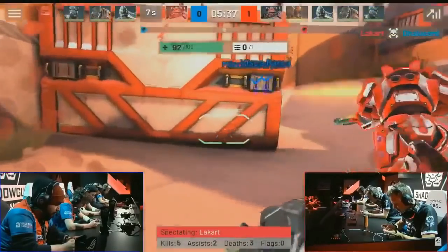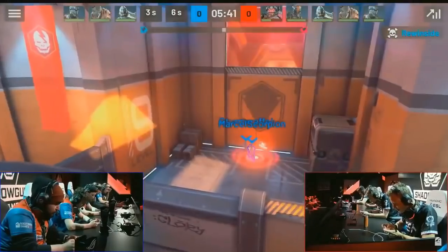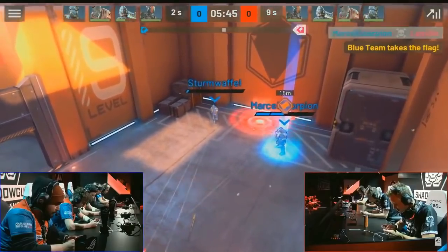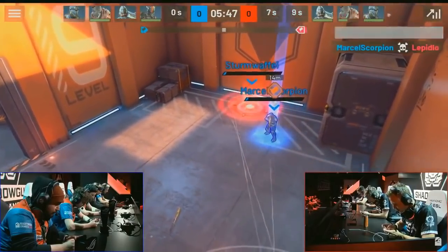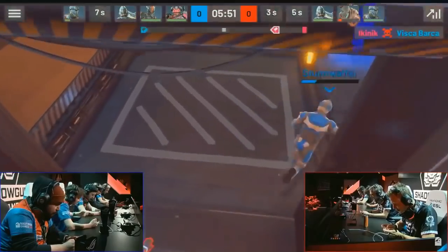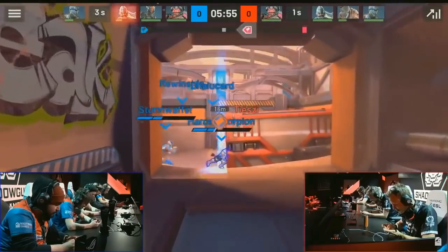LaCarte gets a first blood for this round as he strikes. Now we're seeing both teams trying to push with away squads to steal the flag, but there's pretty much no defense set up at all. Strom and Marcel are so low on HP, and LaCarte wasn't able to finish them off so they'll heal back up to 40 and get across midfield. The flag has not been picked up for ESA yet.